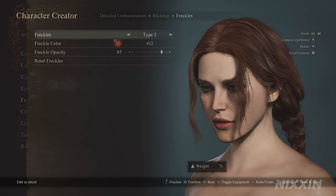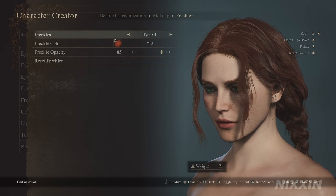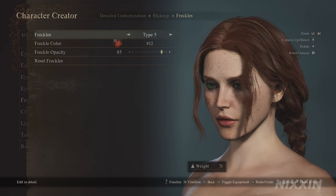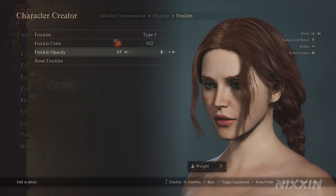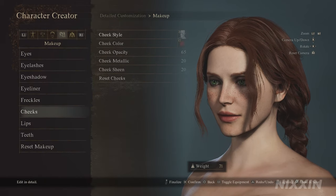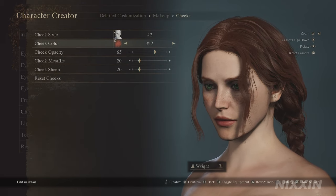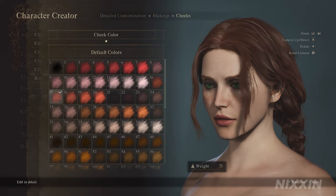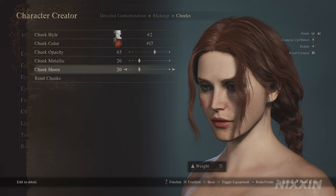For freckles — of course, we will have to give her iconic freckles. We're using type 3, but 3, 4, and 5 all work based on your personal preference. Freckle color is 12 and opacity is 85. For the cheeks, we're using number 2 — give her a little bit of red on her cheeks. Color 17, opacity 65, metallic 20, and sheen at 20.